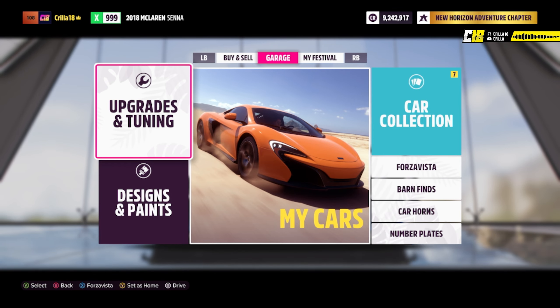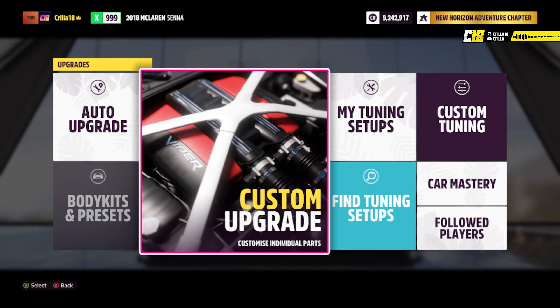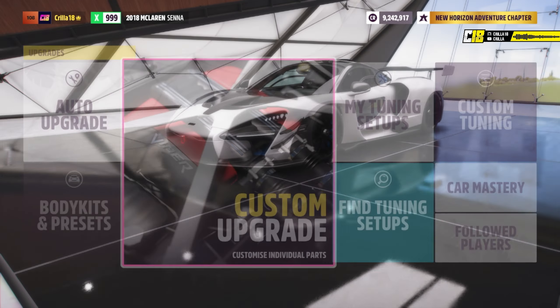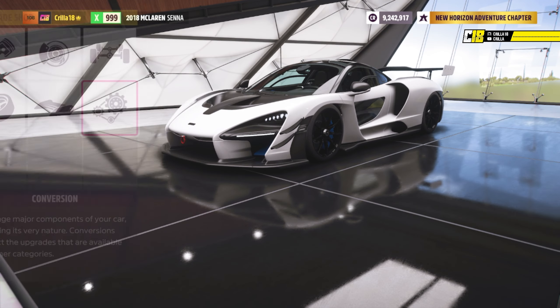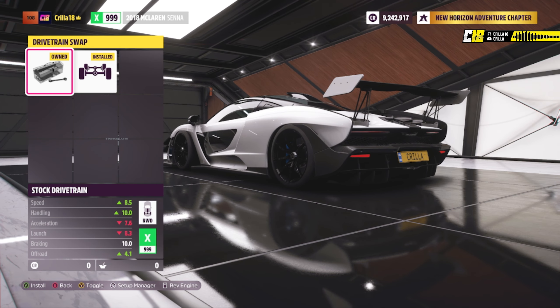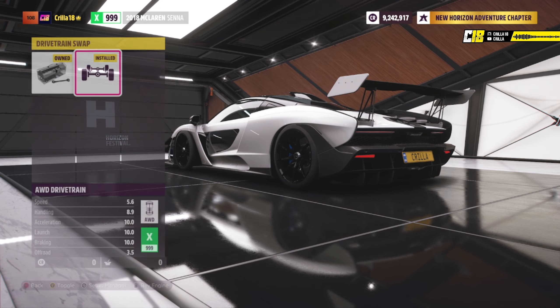So first we're going to go into upgrades and tuning. I'm using the 2018 McLaren Senna because I love that car and I've already done it. We're going to go into custom upgrade. Under conversion, I haven't put an engine in it because there's no swap for this one. This is an all-wheel drive car that I've converted it to. You can use rear wheel drive if you want, but I find that all-wheel drive gives you a lot more grip when driving around corners.